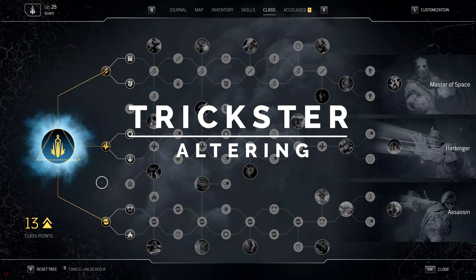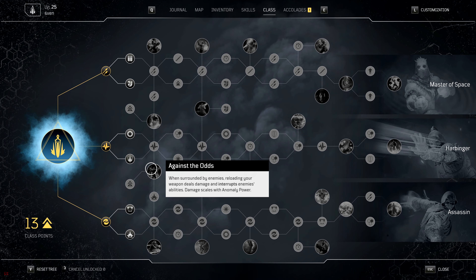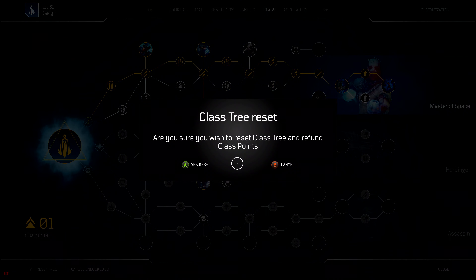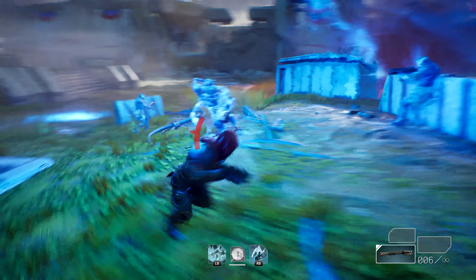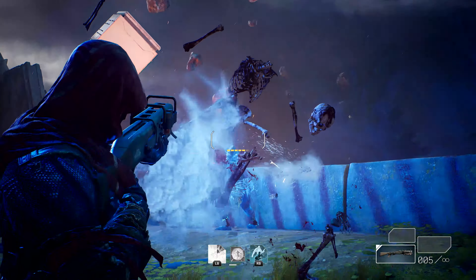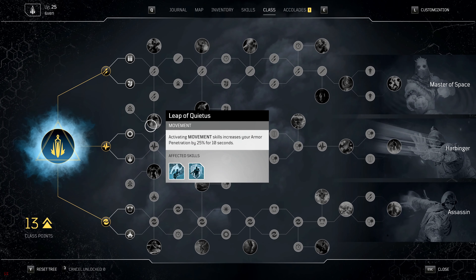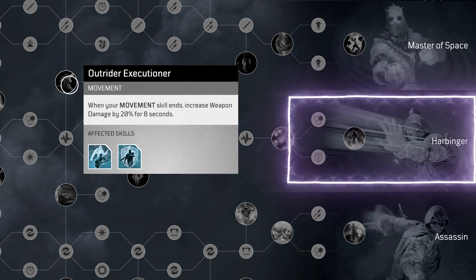Alter your Trickster. Each class has a tree of class point nodes that you can activate to alter the way your build and skills work. Class points are acquired by levelling up. You won't be able to fill out the entire class tree, but you will be able to respec your nodes to change the way you play. The three branches for the Trickster link into the class's fundamentals: movement, damage and disruption, with each branch providing both major and minor passives. In the Trickster's case, these three branches are called Master of Space, Harbinger and Assassin.